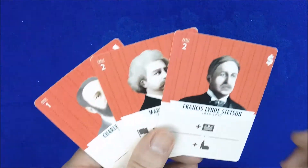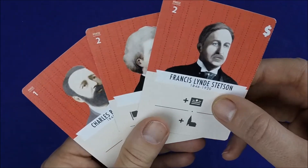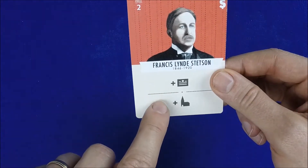To do most of your actions, you have to use assistant cards. At the beginning of each round, you'll draft three assistants. Each one has two actions listed on the card. When you play the assistant, you can perform the actions in any order or choose not to perform one or both actions.